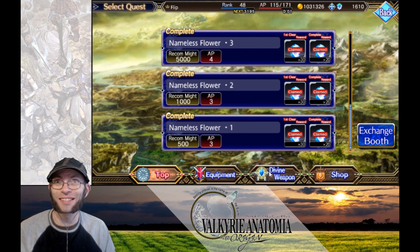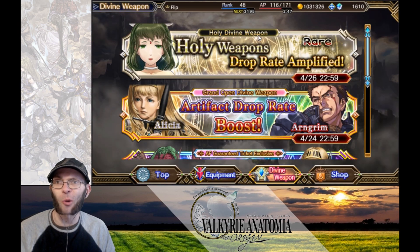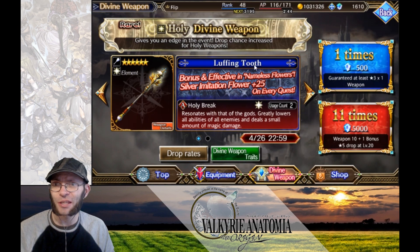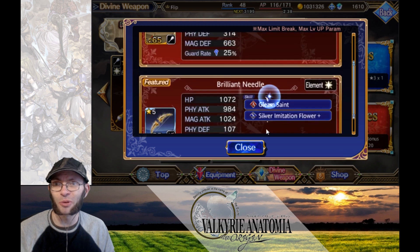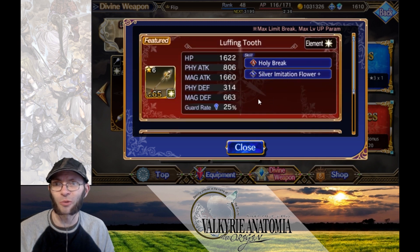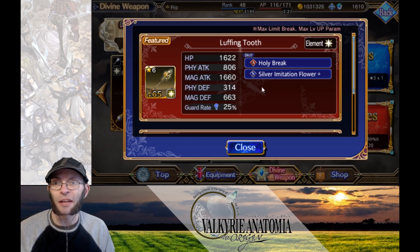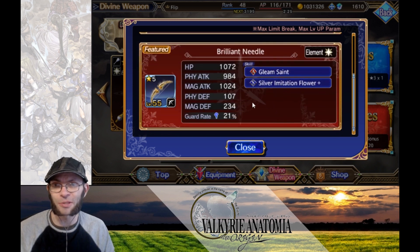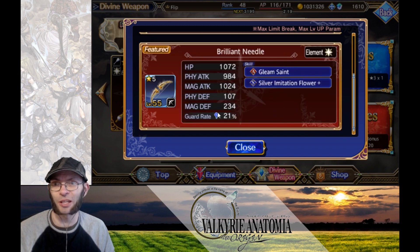You can also get additional silver imitation flowers by equipping certain weapons that are currently on banner. The banner is the Holy Divine Weapons, and as you can see, these weapons have a silver imitation flower plus bonus. That means they're going to boost the drop when you're running those as weapons — a full 25 for this one and 10 for this one as an added bonus. If you run them in the sub slot, they drop half as many.